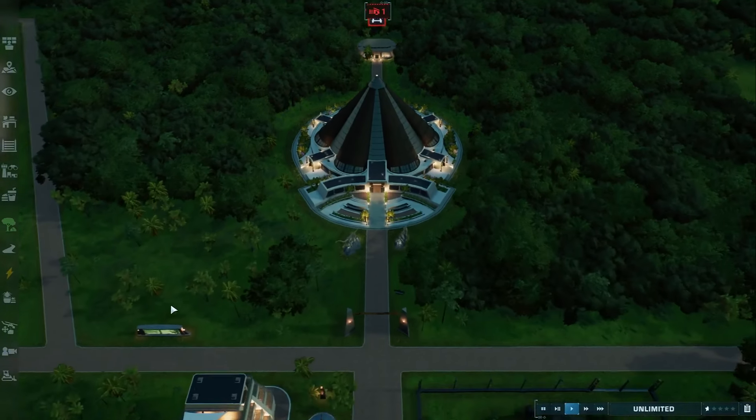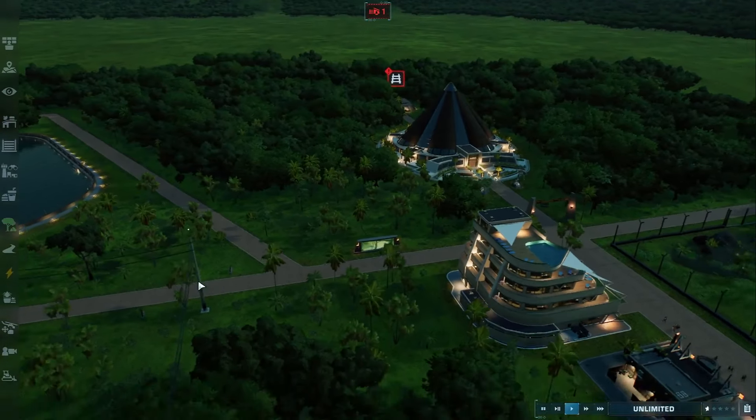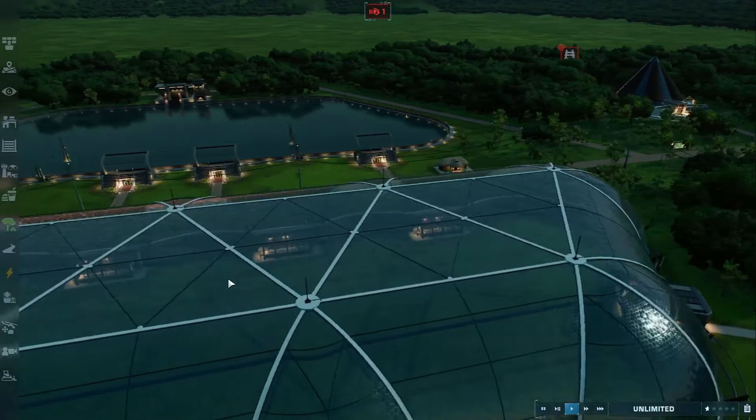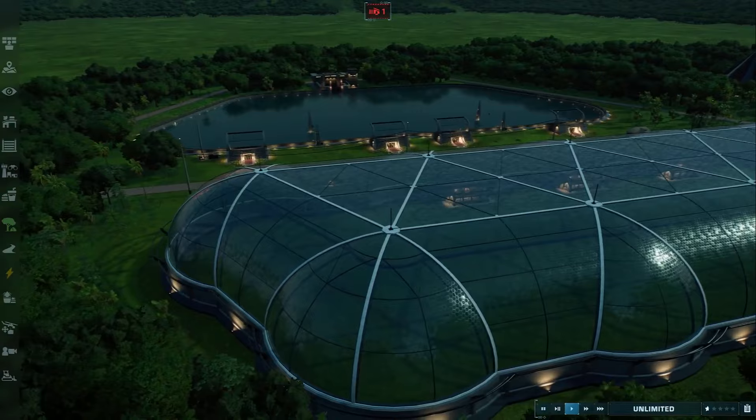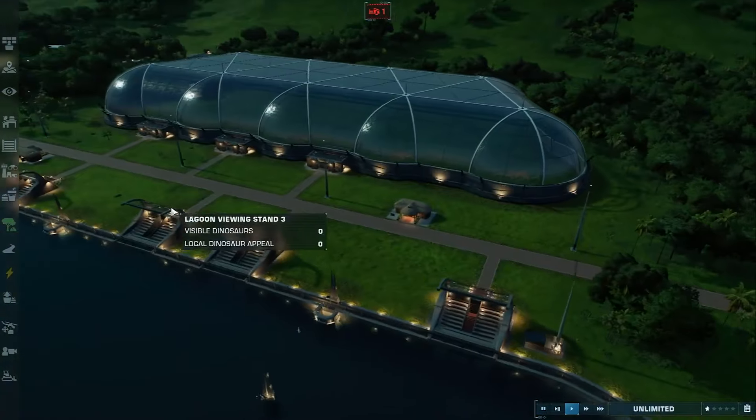Good evening, campers, and welcome back to Jurassic World Evolution 2. I'm Commander Exorcist, and we're continuing our Let's Build series here. We're building a brand new park here on Eastland Nublar, 1993.